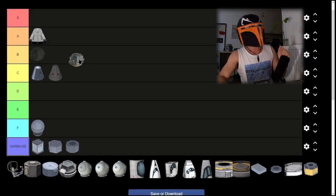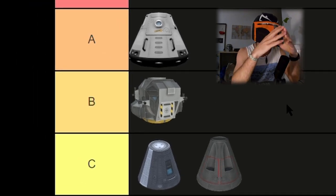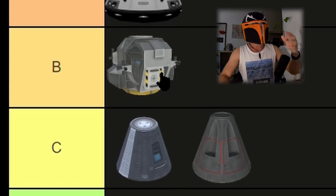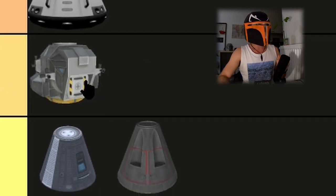Then we have the Mooner excursion vehicle. It's really sophisticated — it has its own RCS thrusters, but also its own liquid fuel and liquid oxygen. In my opinion, it can really make for realistic lunar landers. So it will be a B tier for me.